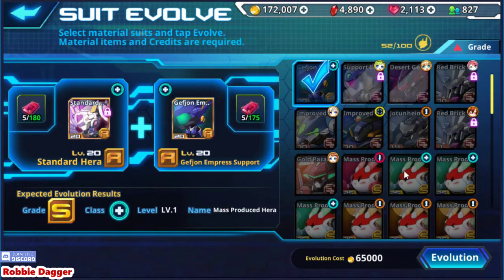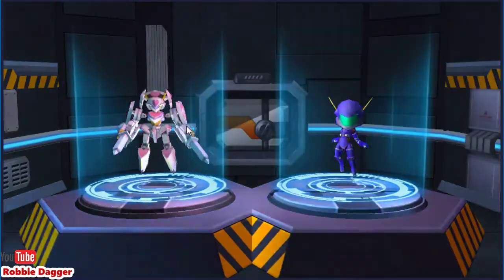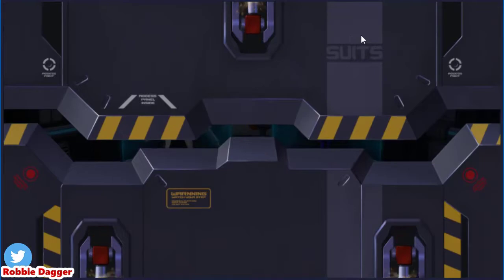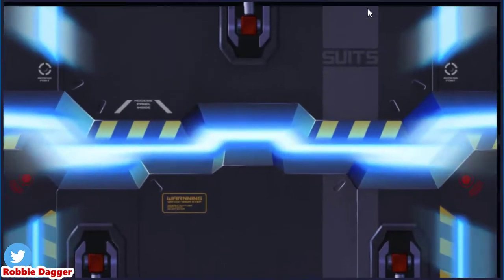Make sure you're doing that. Hit the evolution button and watch the evolution cost because these evolutions get a bit expensive. It's gonna fuse these together and make us an S-class Hera — this will be my first S-class Hera. Amazing!